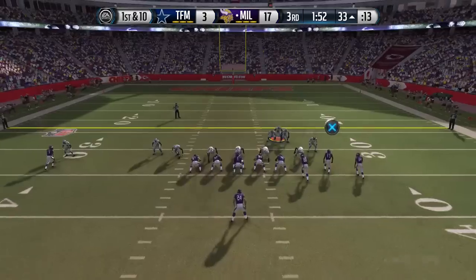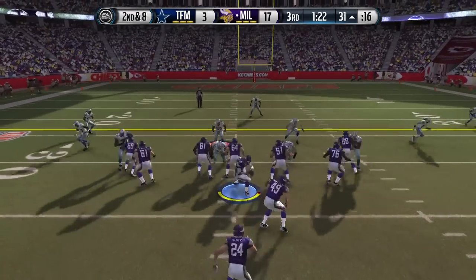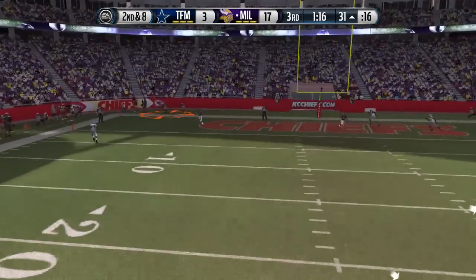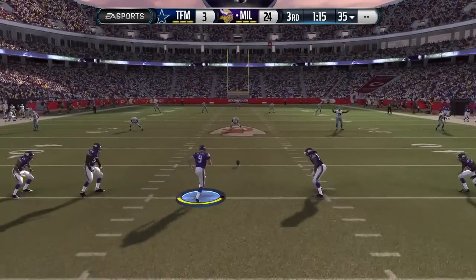Ryan Matthews is starting to get loose — eight rushes for 67 yards. We hit T.Y. on a little drag route but he can't get much. On the next play we run the flea flicker again — it worked once, so why not? Rolling out with Winston going downfield for Antonio Brown. Antonio Brown — what a catch — gets the touchdown in the back of the end zone. Brown known for his footwork. Now it's a 24-3 game and his deficit is almost insurmountable.